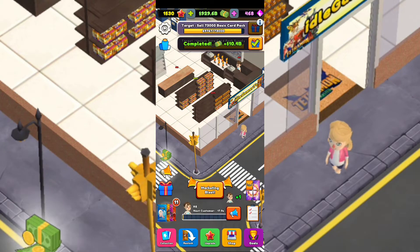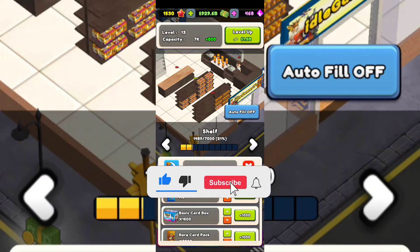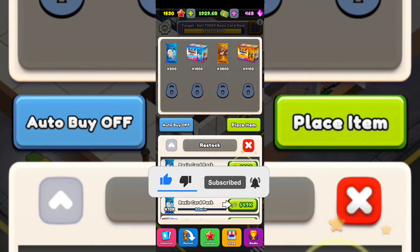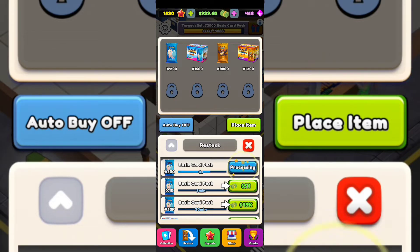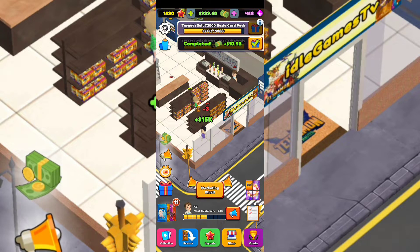I need to buy basic cards because at the top of the screen I have a quest to sell 73,000 basic card packs — I've already sold 69,000 and something. I need to buy more and put them on my shelves to sell. I need at least 3,500 more. Basic card pack with 1k and with 10k need a cooldown, and rare cards are the same. You'll have even more rare ones as you go, and a customer just bought different things.